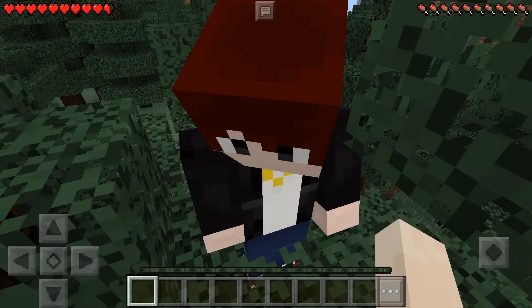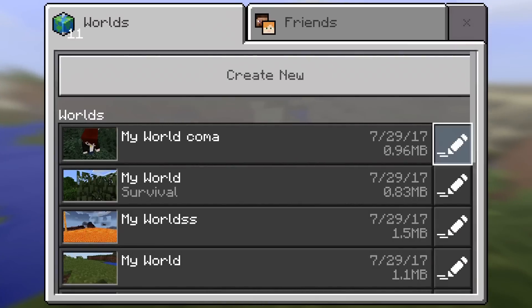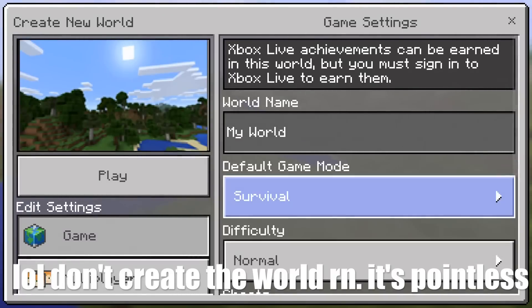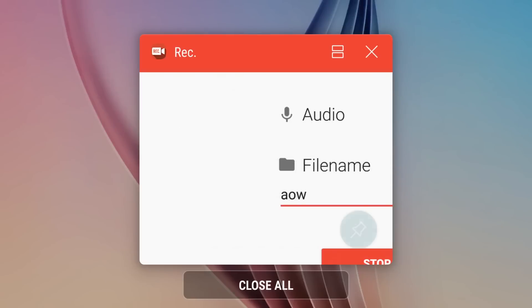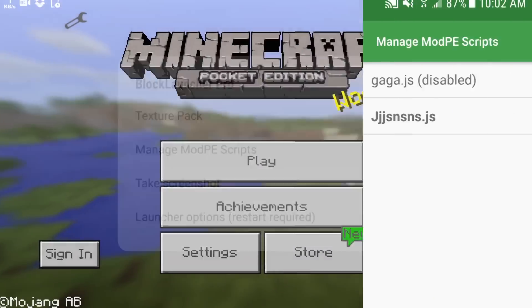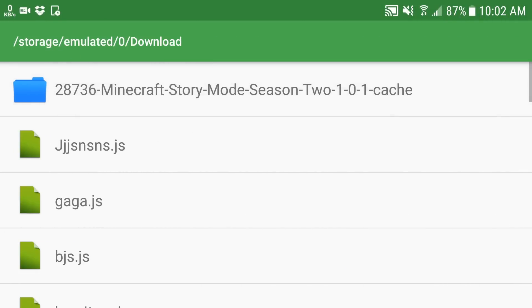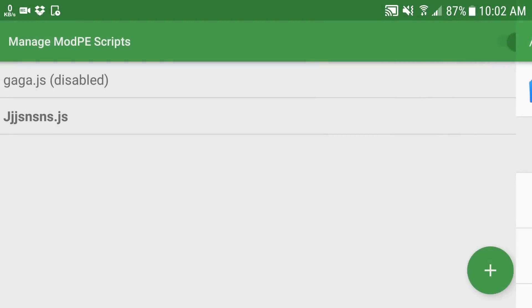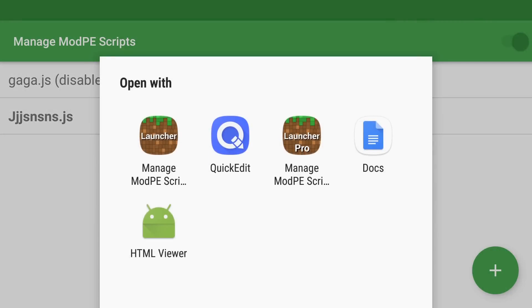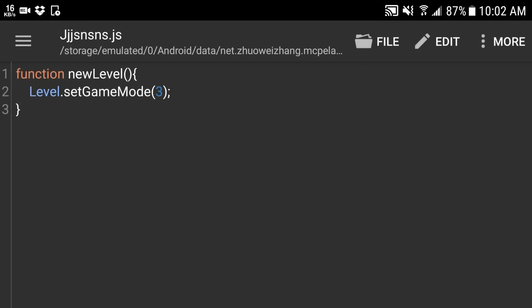So for the second method, you are going to create another world — it does work for you. So create new, generate random, survival. Exit the world and go to the blocked launch, then go to the spanner settings. Download the mod that I provide in the description below — this mod is made by me. When you click view source, this mod sets your game mode to three. The function new level means when you go into the world, it's going to set the world game mode to three.